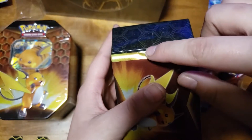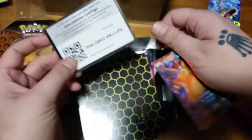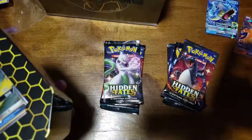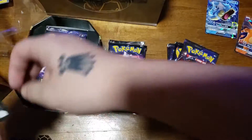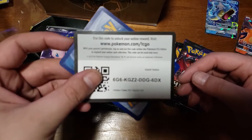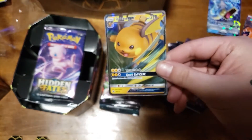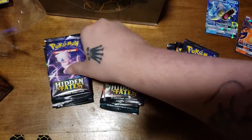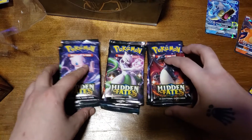Don't look at the tin so I might damage it. Charizard. Focus on the card. Don't we have the Raichu? Okay then.